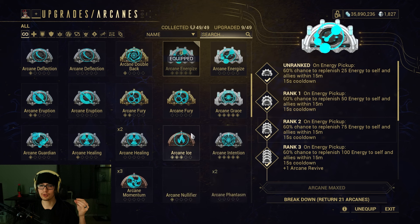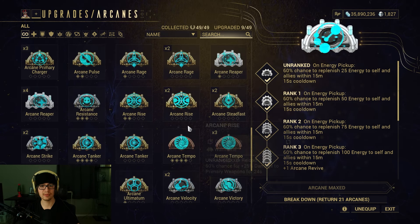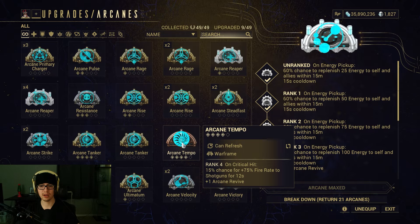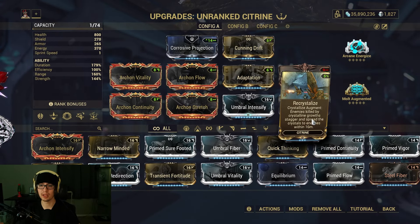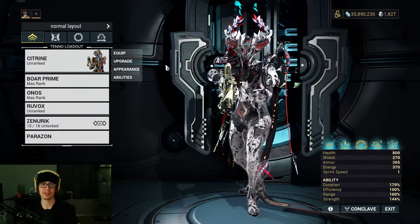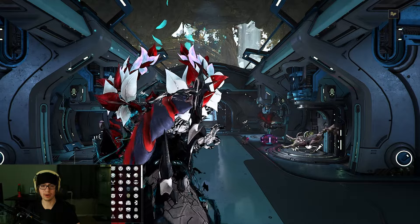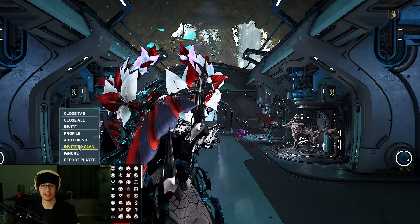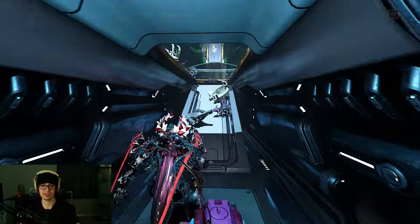It's not like your first ability gives the highest amount of energy orb drops, but whatever — it's not a big deal. You can always swap this out if you want something like Arcane Grace for more defense, or something else for more damage. Arcane Tempo if you want to boost shotguns. So that is my general build. Let's take a look and see solo in Steel Path exactly how good this new Augment mod ends up being.